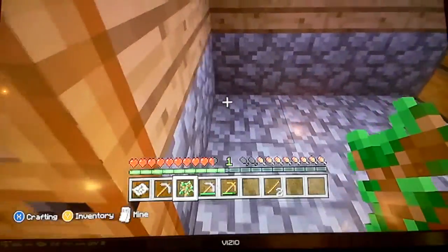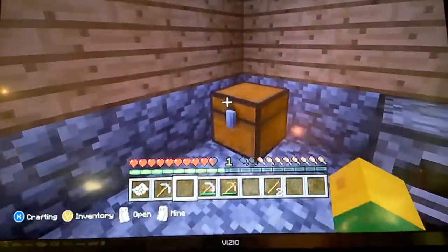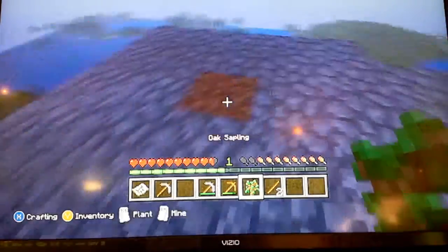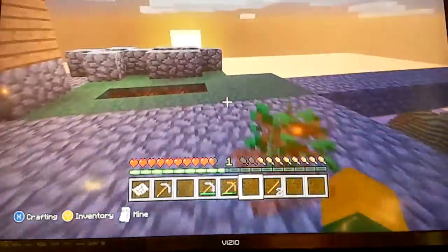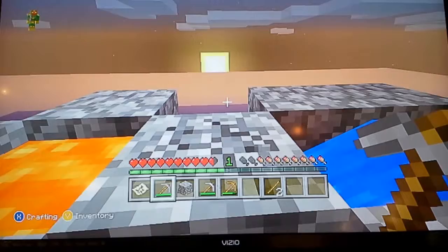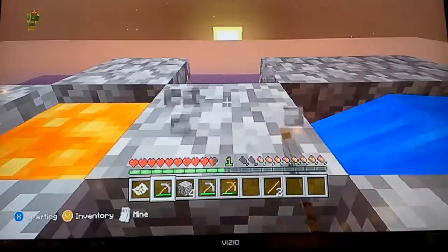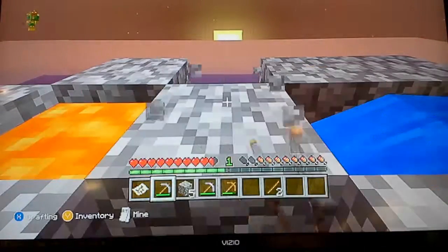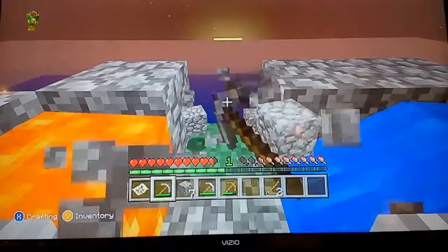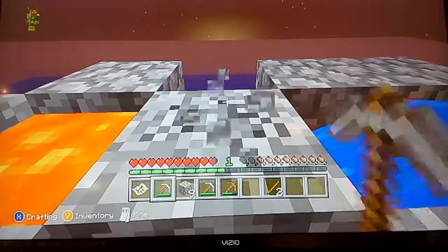I'm trying to plant this for a minute. Wait, I need another one. There we go. There's a lot of saplings — hopefully I can hide bits. Why is this? Does it burn any? This happens a lot, it just goes and burns.